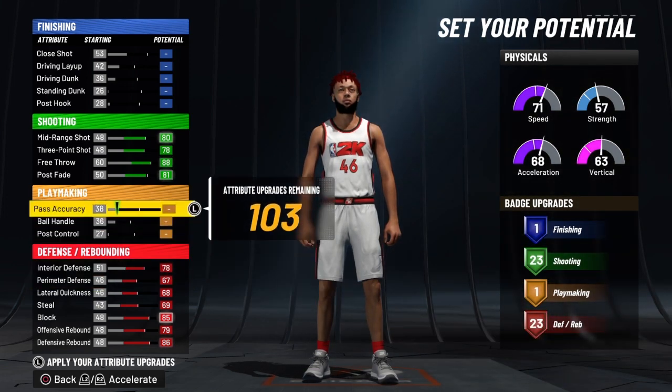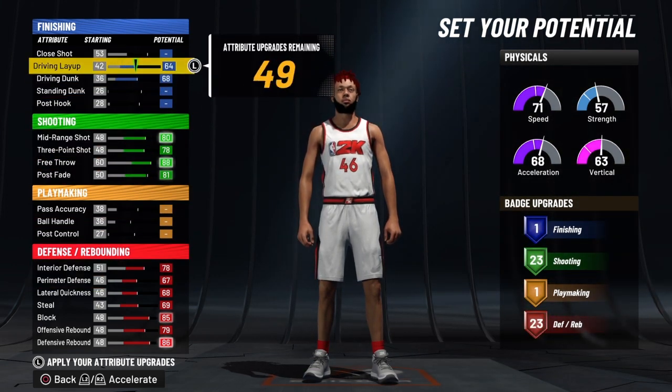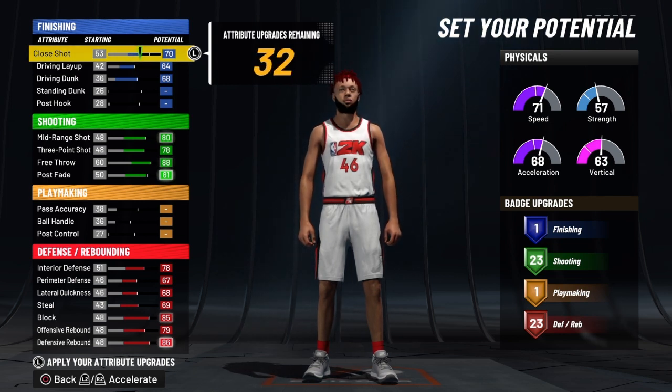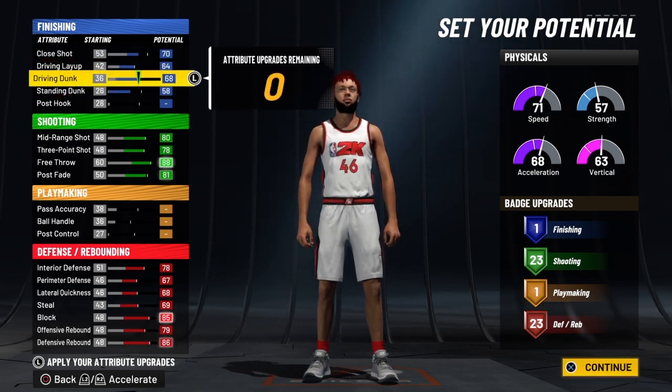So you get 23 and 23. I put my driving jump, driving dunk, driving layup up, and I put my close shot on like 70. Put my standing dunk all the way up.